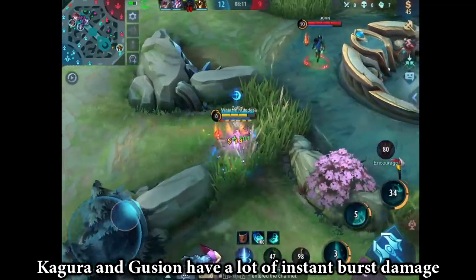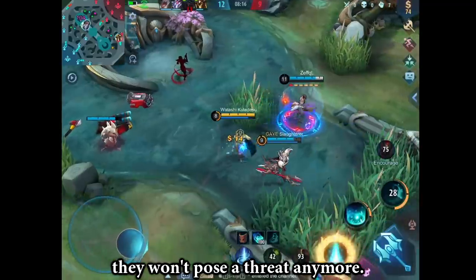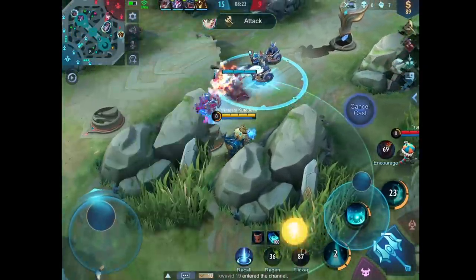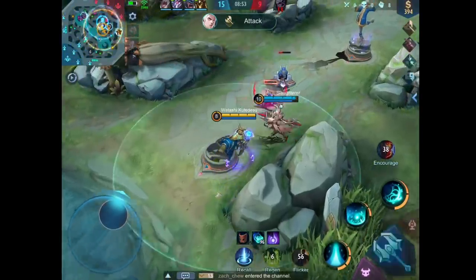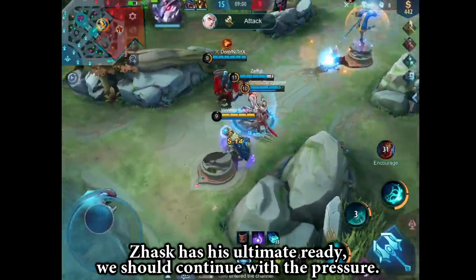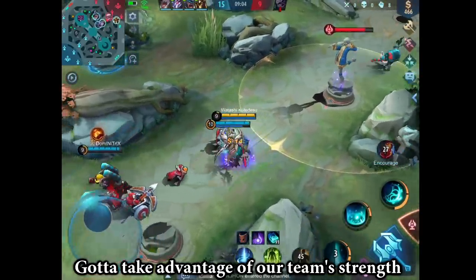Kagura and Gusion have a lot of instant burst damage, but once we start getting some more items, they won't pose a threat anymore. Estes will be able to outheal everything. Zaska has his ultimate ready, we should continue with the pressure — gotta take advantage of our team's strength.